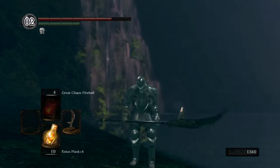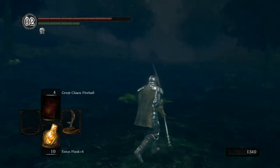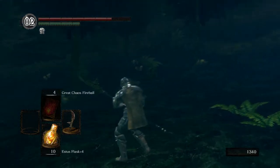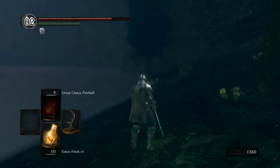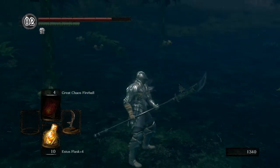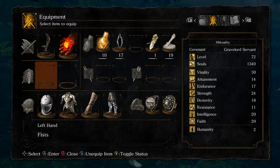Hello, welcome to part 32 of Let's Play Dark Souls. Last time we finished off Nito, got the Rite of Kindling, and a few other cool things from the Catacombs and Tomb of the Giants, one of which is this Black Knight Halberd, which I did go ahead and upgrade to plus five. We've been using nothing but the Black Knight Swords, so let's mix it up with another Black Knight weapon.